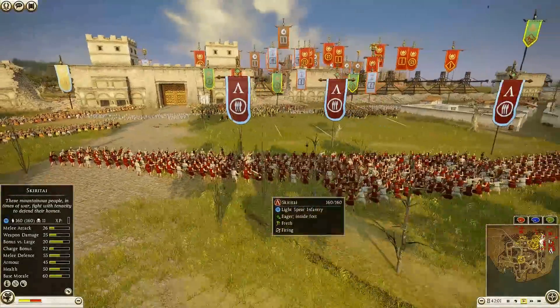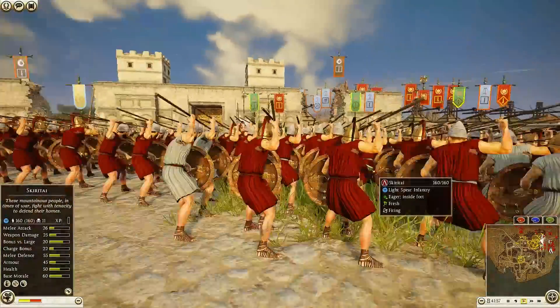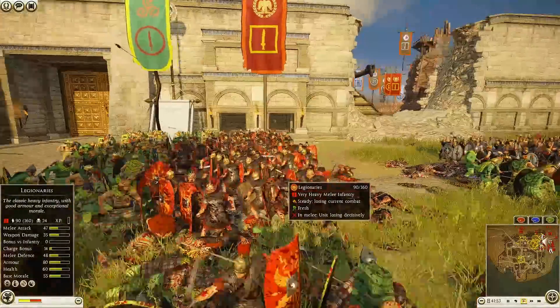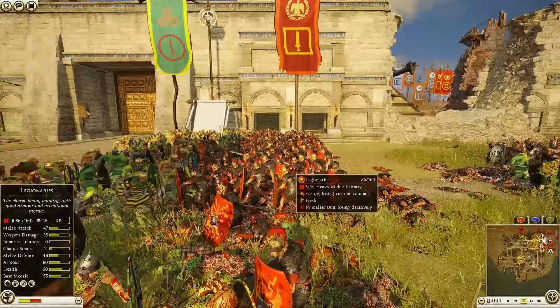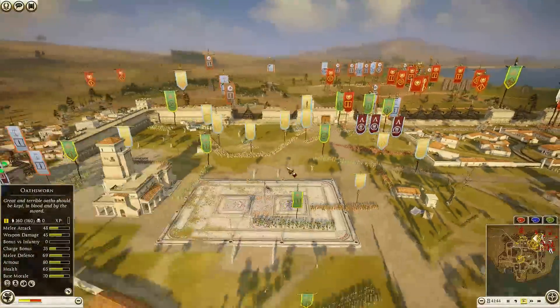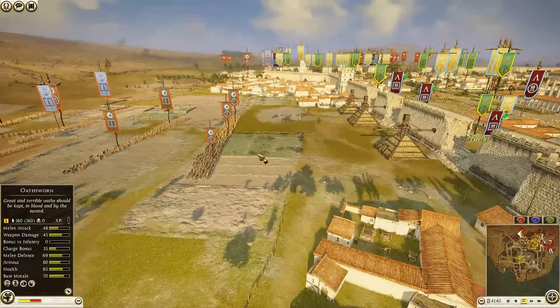Back over here, Seleucid is already starting to get some of his Thorax Swordsmen in as well, but a lot of javelins being thrown here. Getting some really good shots in onto this Legionnaire unit — wow, look at them drop. A lot of damage being done. Javelins are beautiful and extremely deadly.